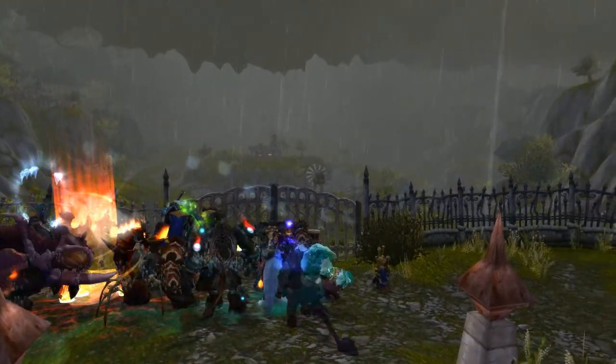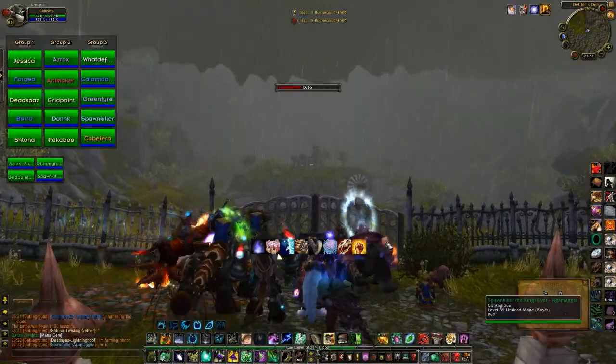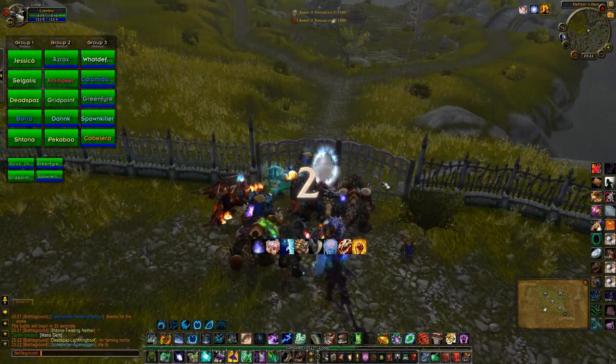In Warzone Gooch Twin Peaks, you basically have to get a banner and sum up 3 points to win the game. In Arati Basin, you have to get bases, and with these bases you accumulate points, and you have to reach a certain number of points to win. That's how Arati Basin works.